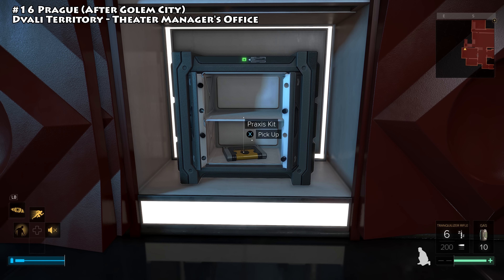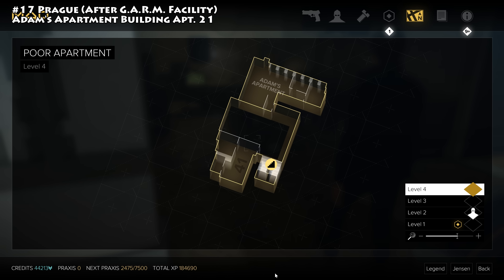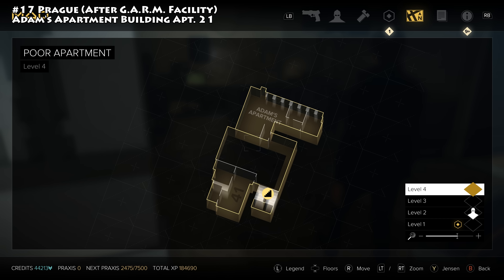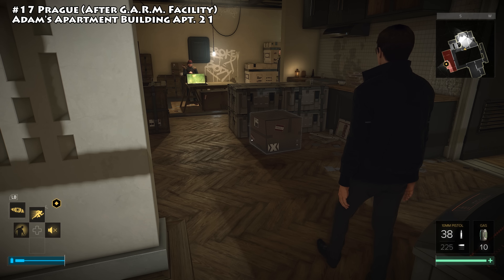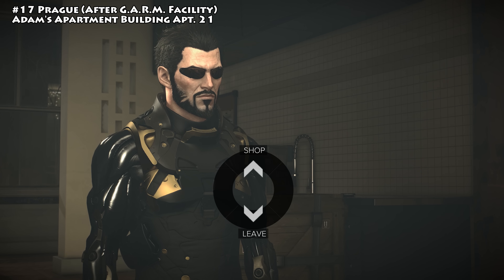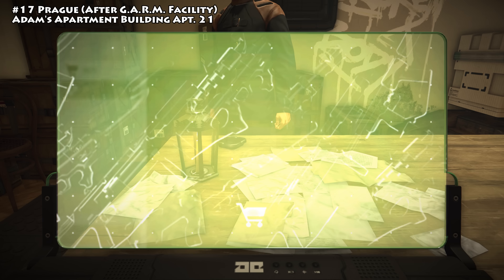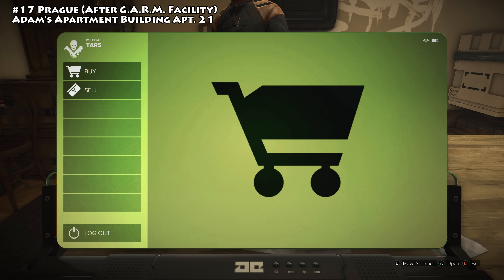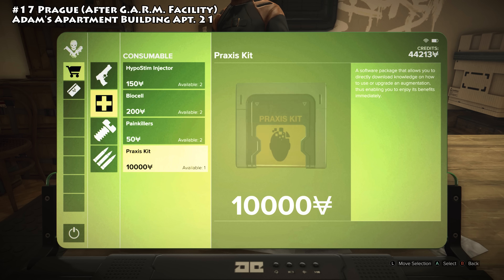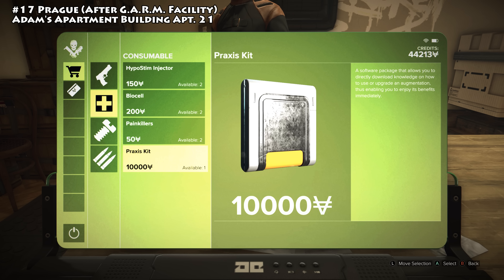The next Praxis kit becomes available after returning from the Garm facility — technically your third official Prague visit. Head to Adam's apartment building and go to the vendor on the second floor. In his inventory you'll find one additional Praxis kit available to buy.